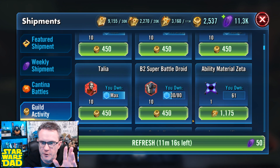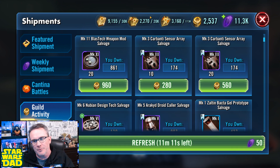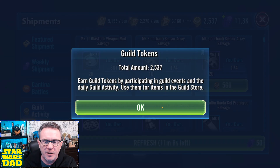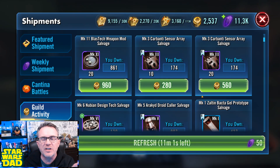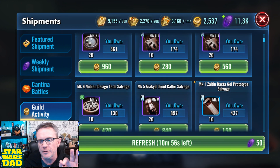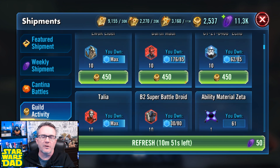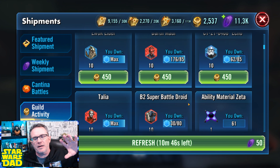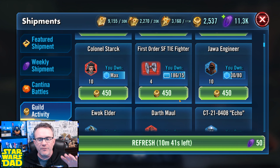Before we get into the hugeness of this shop — they could have a separate shop for each piece of currency — we still got the guild tokens. For guild tokens you can buy carbantis, a lot of gear, and some characters. These are still available, even though guild tokens are not going to fill up as often as they used to. We used to get them in the raids and now we don't, so you're going to have less of these to go around.